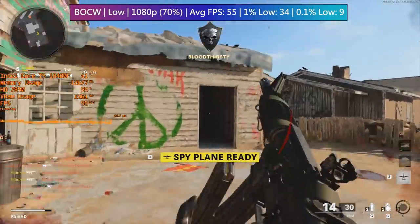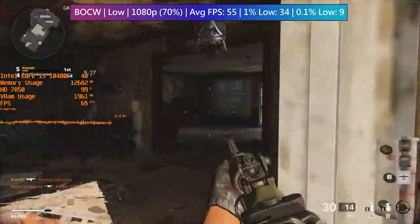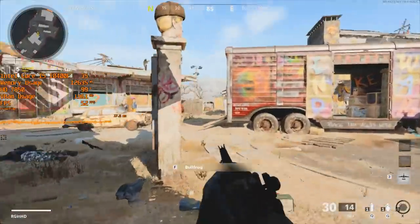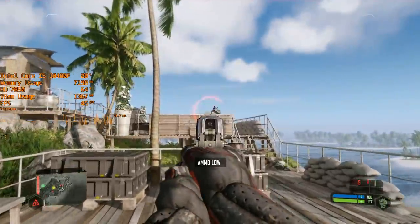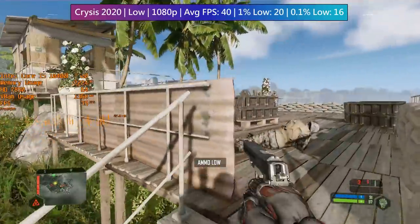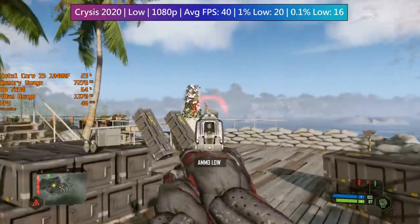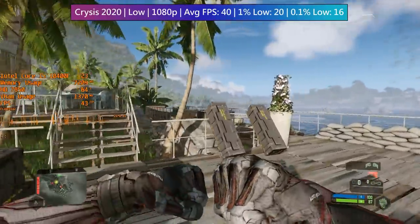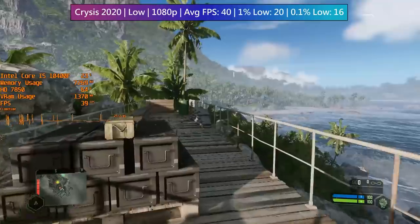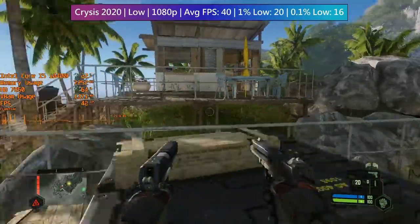If I had to pick between the 7850 and the PS4, I'd choose the PS4 because it will give you a better experience these days, thanks to console optimisation. For games like Fortnite and GTA 5 though, this will still offer a good experience even at 1920 by 1080, and you should be able to hit 60 FPS with reduced graphical options.